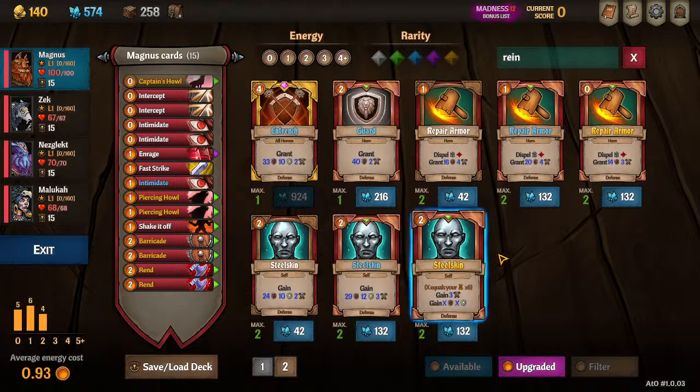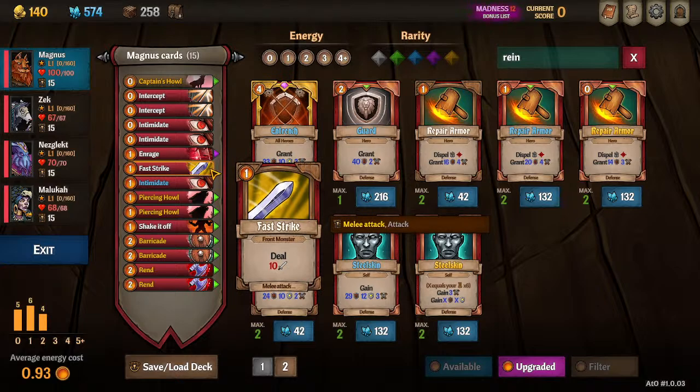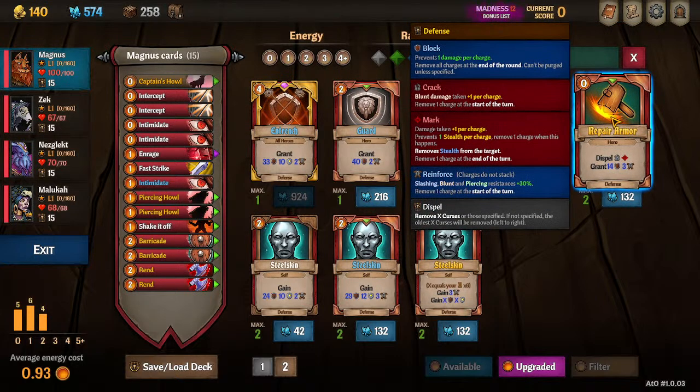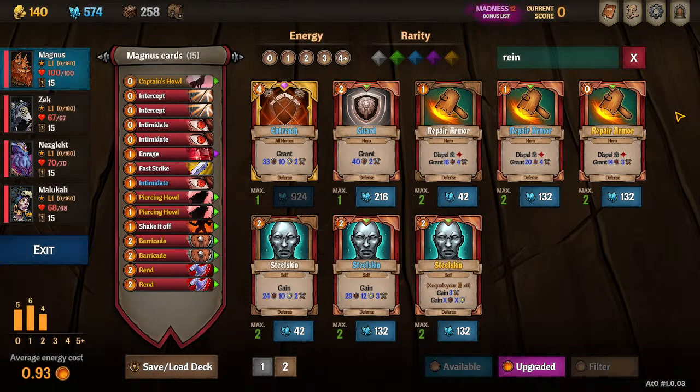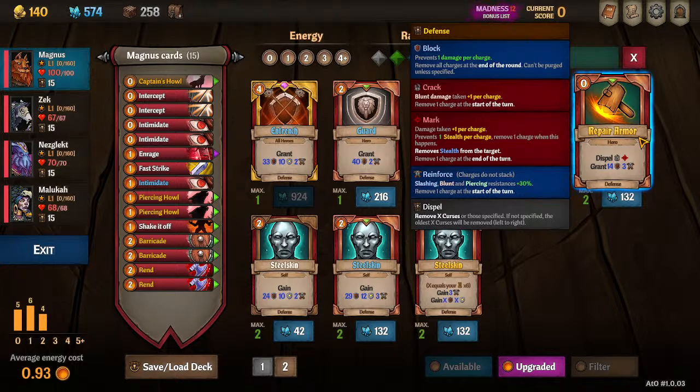I don't have Repair Armor on the starting deck here, but maybe I should — I have it in Act 2 in this version. Usually I'll pick up one or two Repair Armors, and in Act 1 I'll get the upgraded version if I can afford it for the zero cost. Energy is a very big point in this game — you want to be able to play all your cards. You'll pick up one or two Repair Armors, or get them in early Divinations or Combat Rewards fairly often. You'll eventually trim down to one by the endgame, but it sticks with you most of the game because it's a targeted Reinforce and it dispels Mark.